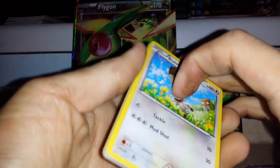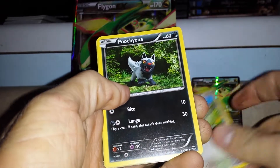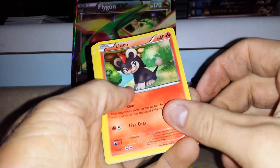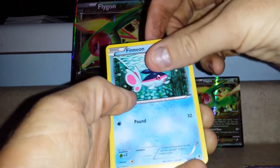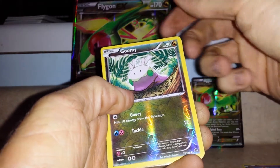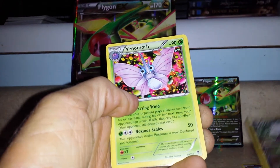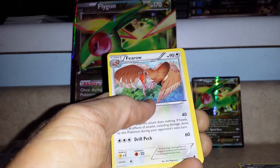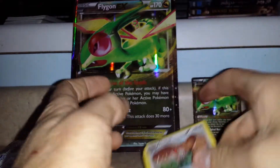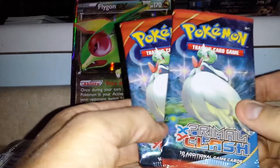Moving on to Phantom Forces — we have Bunnelby, Poochyena, Murkrow, Litleo, Fennikin or something, Goomy. The reverse foil and the rare is a Venomoth non-holo rare. Then we have Pharaoh, Enhanced Hammer, and Swadloon.